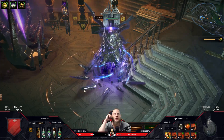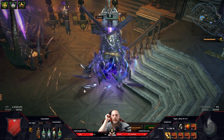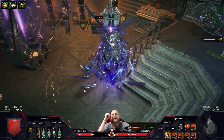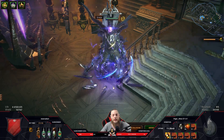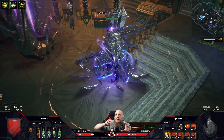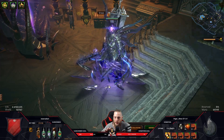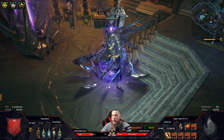We ran this twice today on stream. The first time I got invited by a couple of friends who are running these timeless conflicts all day long - they have an aura bot, a curse bot, and a magic finding cycloner. After that I decided to do it myself solo to see how it actually looks. I'm showing the solo run first so you can see what the loot looks like solo, then the four-man magic finder group as a comparison - including the lag.